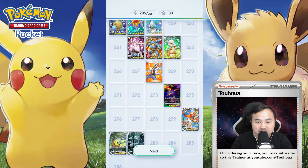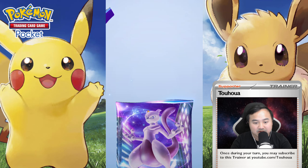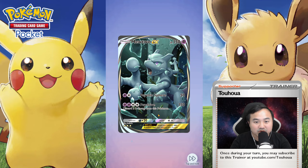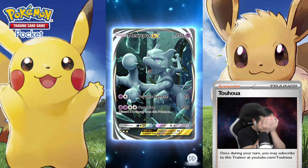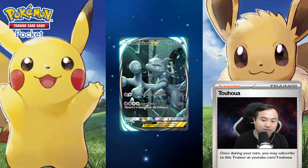I really want the version of Articuno in this art — it's just so much better. Second pack: we got a Psyduck, a Bruxish, a Salazar, a Weedle, and... no way, we got another Mewtwo EX, full art!